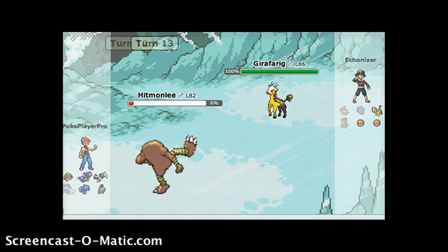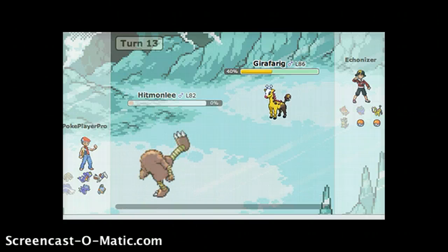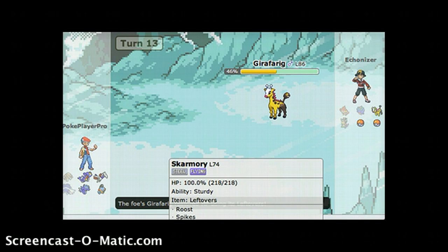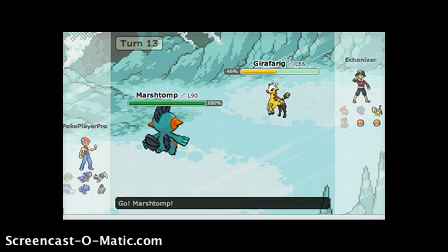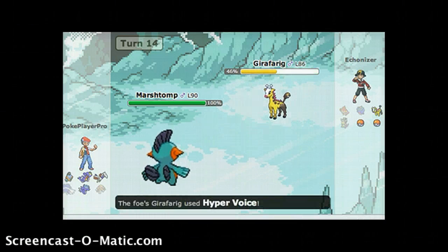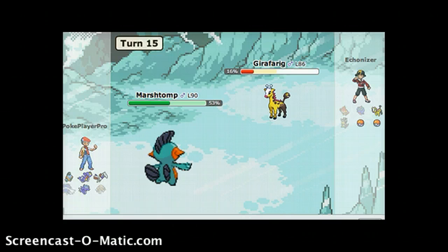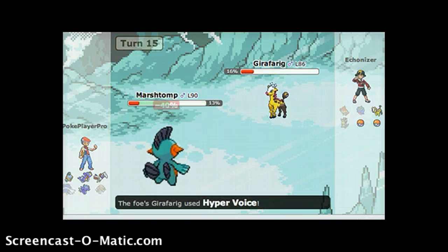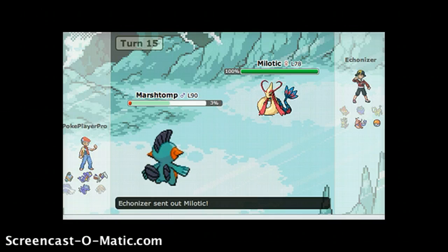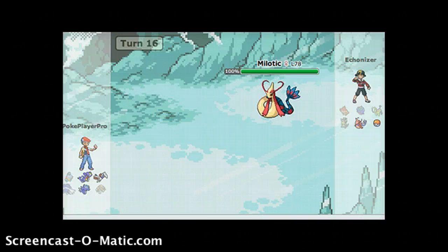Doing pretty well. Now I need to land this hit. Yep, he knocked me out. Let's send out my Marshtomp. Let's have him use Ice Punch. I'm really low on health, and I knock him out. He sends in his Milotic, and it kills me immediately.